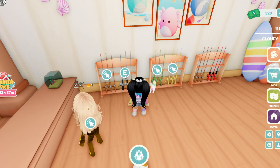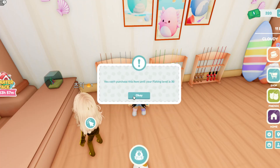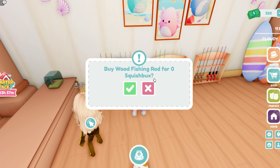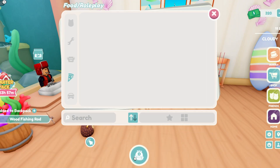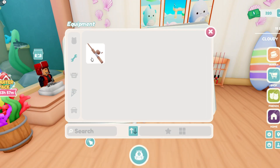Mine for some reason didn't show in my backpack, so I just walked over here and bought the free wooden fishing pole right here. Once you get your fishing rod, click on your backpack and your equipment, and here you can equip your fishing rod.